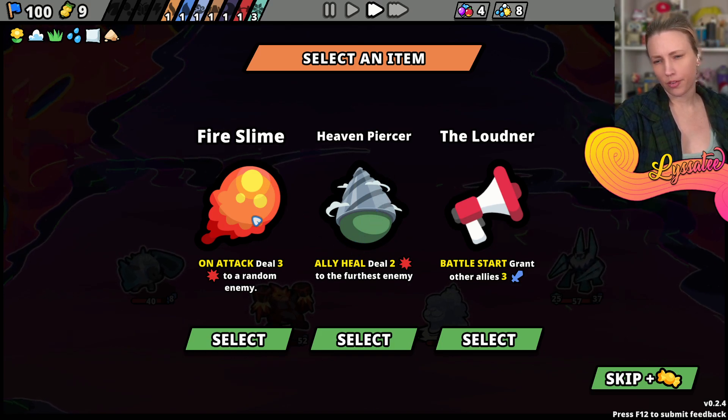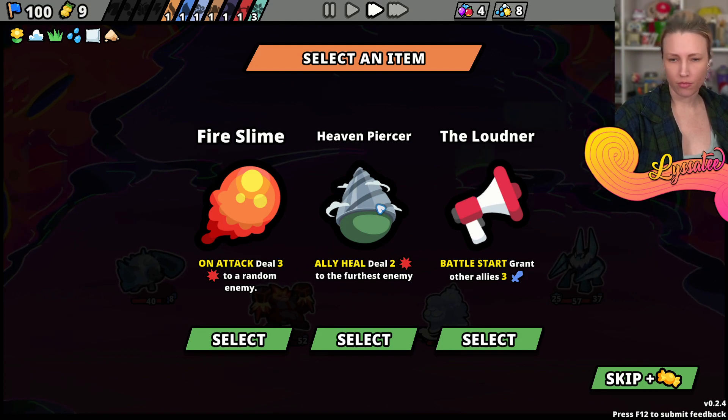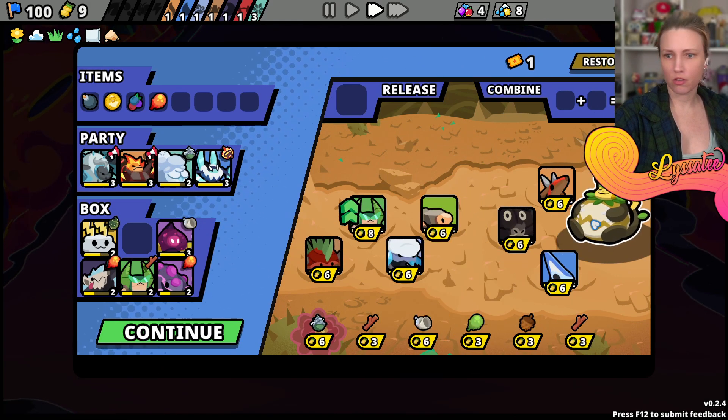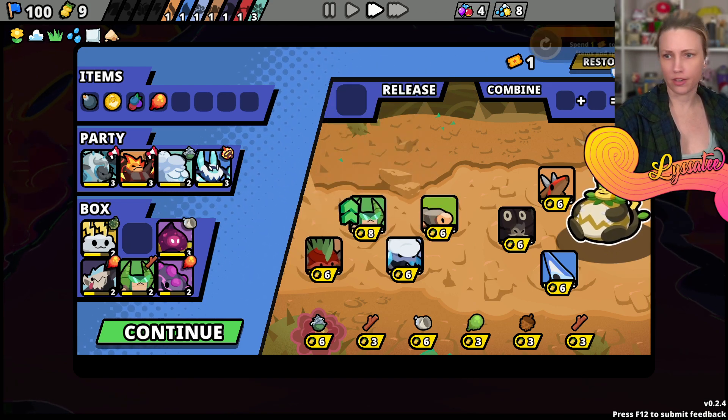Turn all lightning types into toxic moot - when they move grant ally a shield. No lightning types - so we're going to grant ally a shield. Select an item. Fire slime - okay.